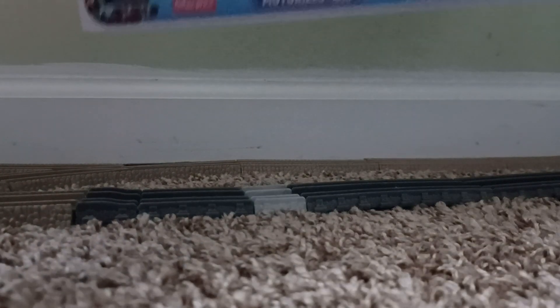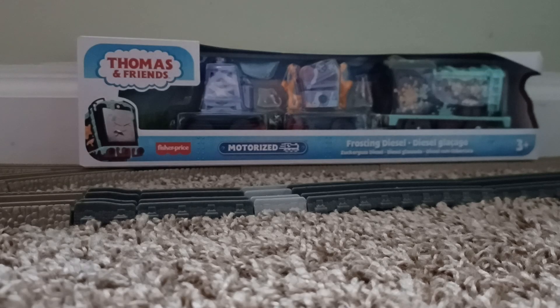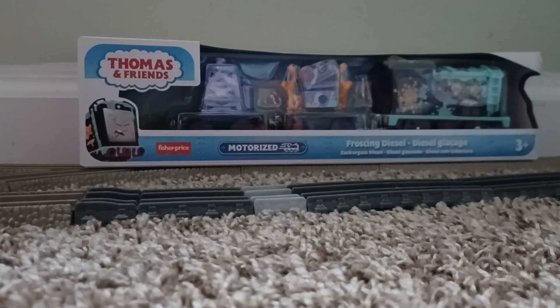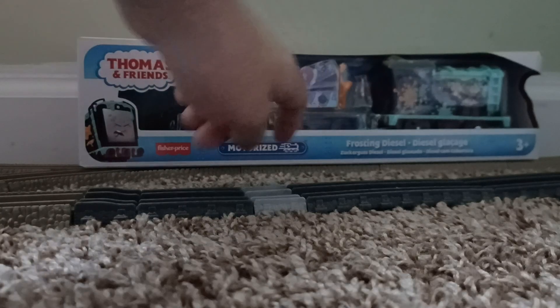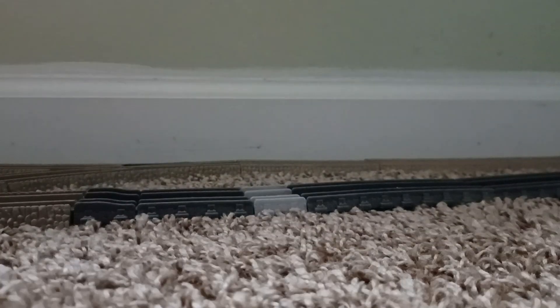Next up we have Frosting Diesel. Now Wobbly Cake Thomas, Frosting Diesel, and Splash Tank James — these are three of the characters I've been looking for, though there are quite a few more I'm still looking for. I'm happy that I could get them. If it wasn't for my aunt, I don't know if I would have found these characters. Thanks to her I was able to get Wobbly Cake Thomas, Splash Tank James, and Frosting Diesel. I really like the design of him too. That was Frosting Diesel.